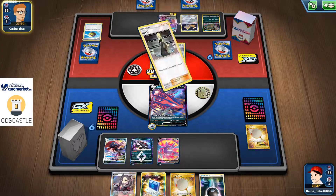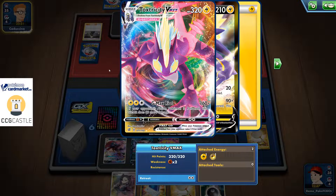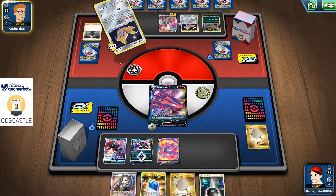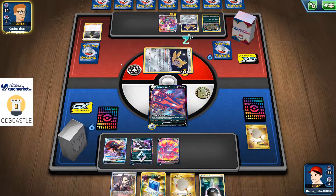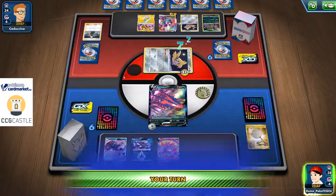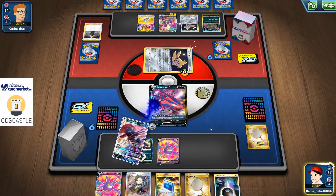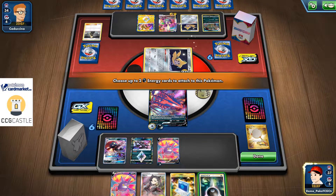The Gardevoir VMAX can hit for 240, and Garbodor can use poison — so it can also poison me. If I'm poisoned my opponent hits for 240, but that doesn't matter too much because I can always retreat to my other Eternatus VMAX on the bench and try to stall a turn, or I can simply retreat to Hoopa. I'll scoop up Darkrai. My opponent passes the turn, which means I'm gonna Shadow Connect energy to my active Eternatus.